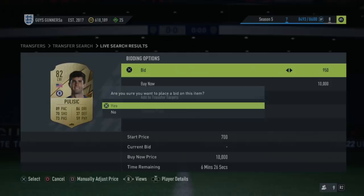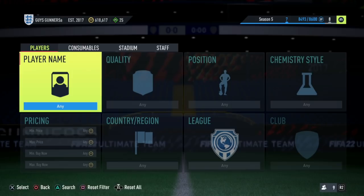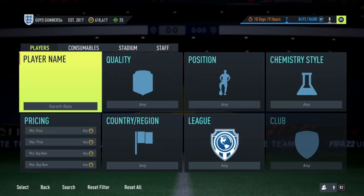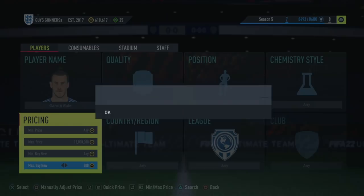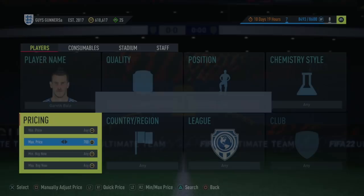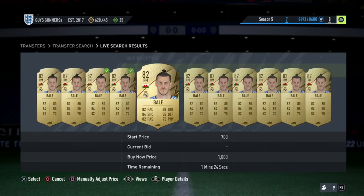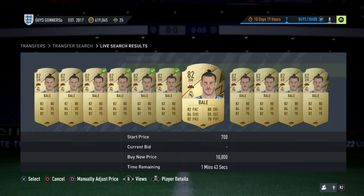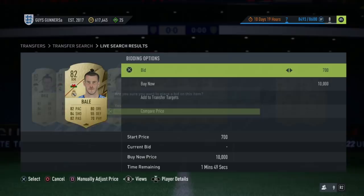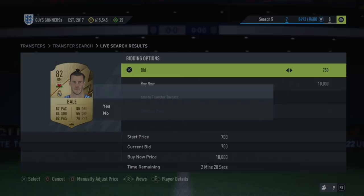Each time you mass bid on these cards, you guys can then go and sell them on instantly. Because it's on a larger scale, if you're winning 10 cards each for 500 coins profit, well that is 5,000 coins profit total. When these 82 and 83 rated cards are down in price, you find a card that is really, really cheap on the market. Cards such as Gareth Bale or Rue Patricia are a lot cheaper here at 950 coins. You then want to go through and win these cards on bid for minimum price — literally bidding here for 700 coins.